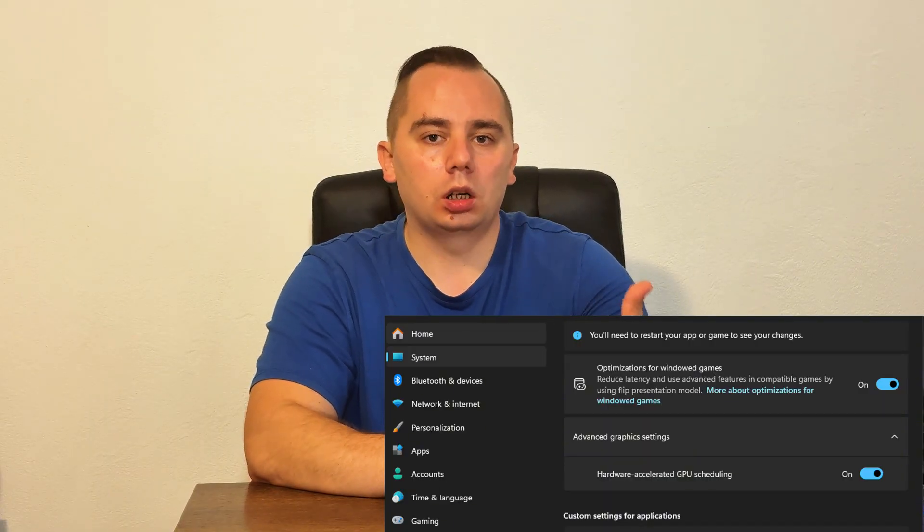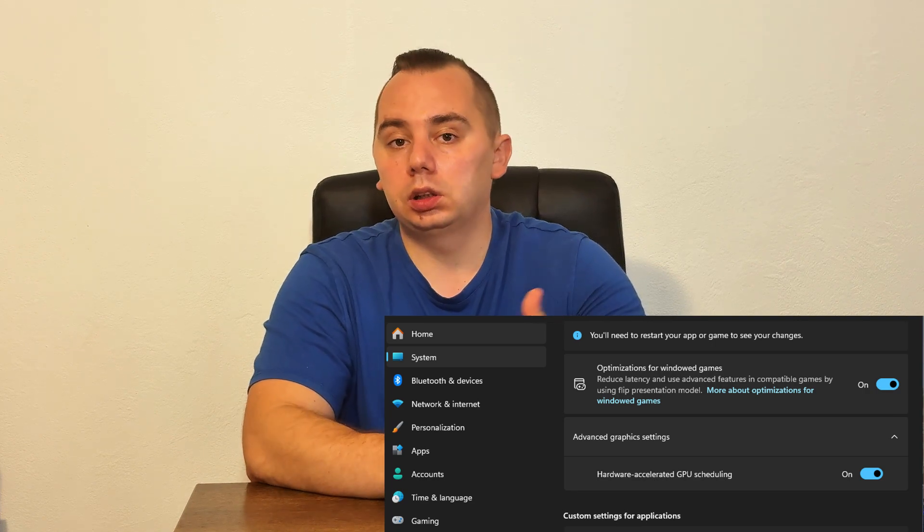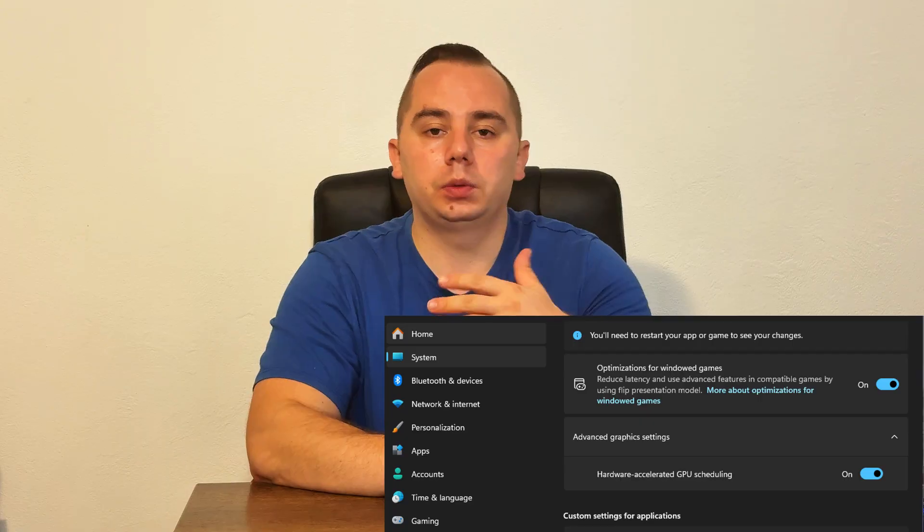Step 4 — shaders and driver sanity. After updates, micro stutter can appear while shaders recompile — let the game finish that process and play around a little to see if the stutter continues. If a new driver made things worse, do a clean install or a rollback. Also test Windows Hardware-Accelerated GPU Scheduling (HAGS) on versus off, and keep whichever gives a flatter frame time line.